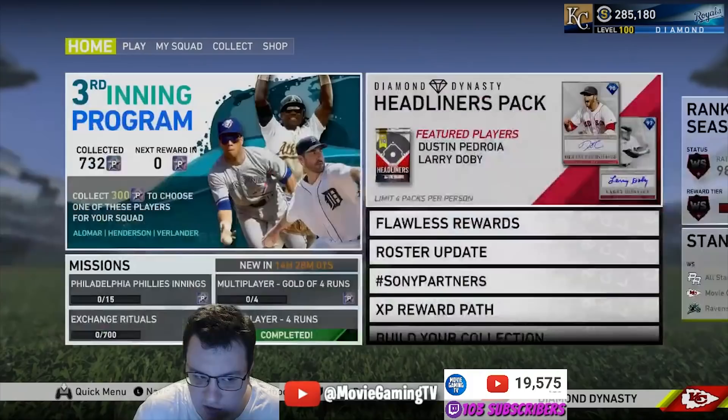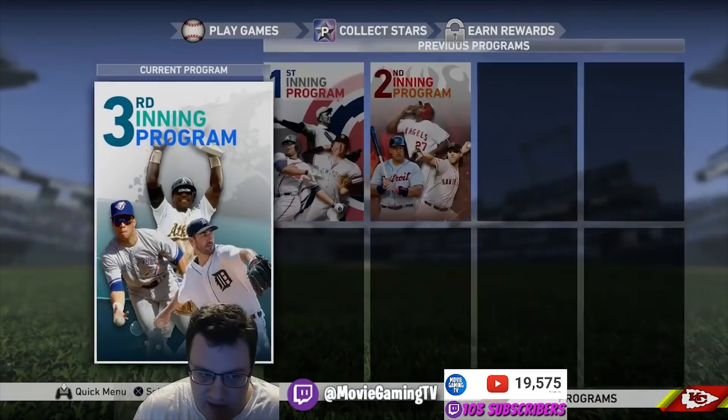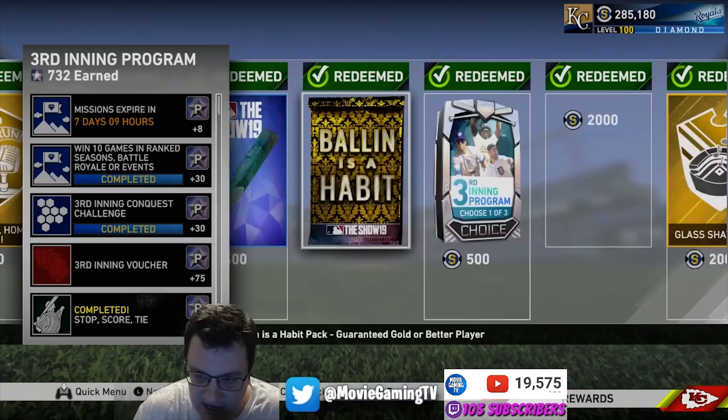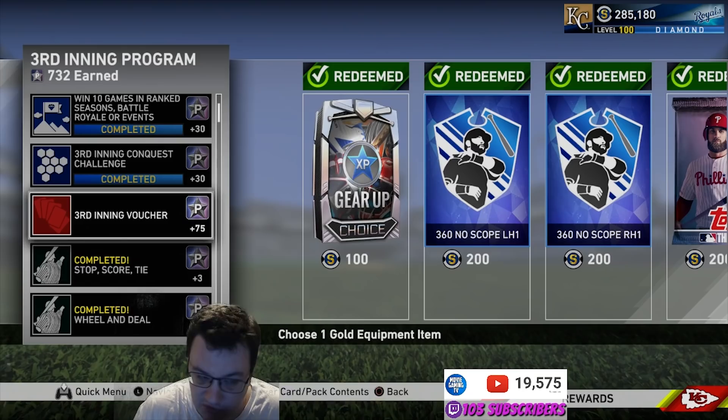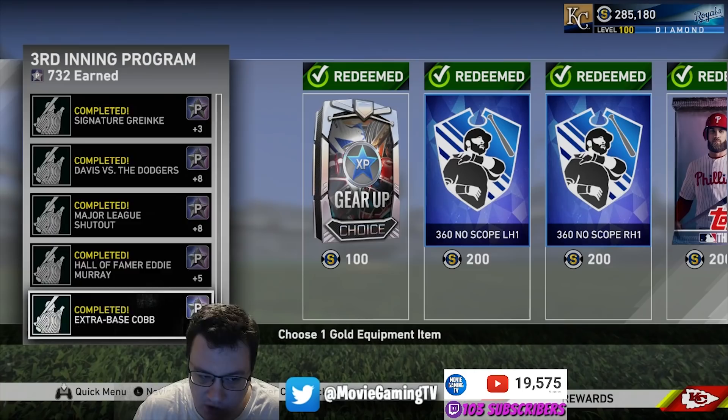The second thing you can do is every couple weeks we get a new program. This one was the Third Inning Program. There will be missions that you can do in here, and once you get to the end — normally about 300 stars — you want to do all the program missions. You don't necessarily need to do the voucher, but you could. You want to grind out these program stars as quickly as you possibly can, day one or day two.